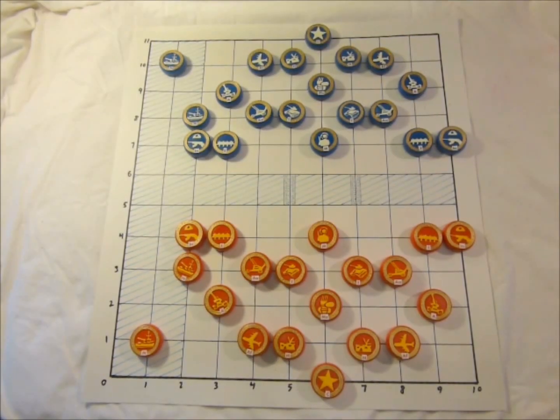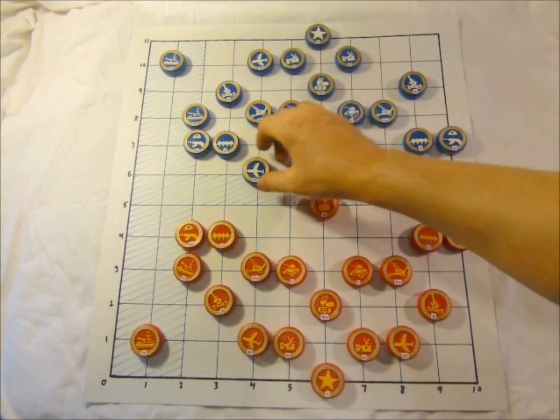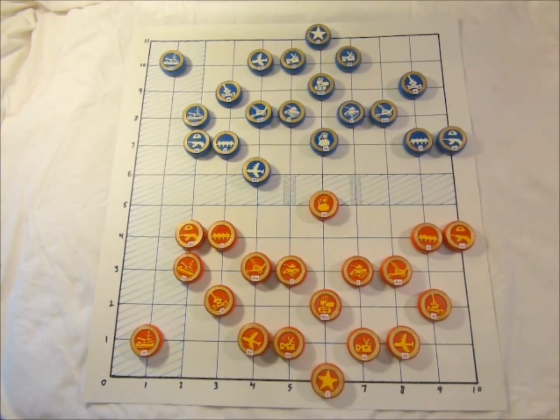This is the second demonstration game, Determined Victory Squadron. The first move is the Militia forward — it's just a tentative opening to engage the opponent's intentions. The opponent does show their intentions quite quickly, bringing their air force forward.